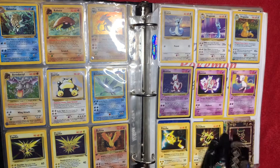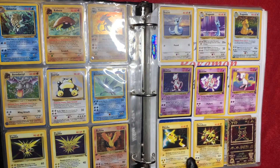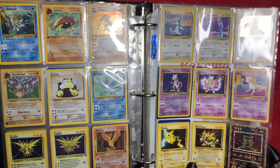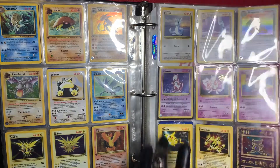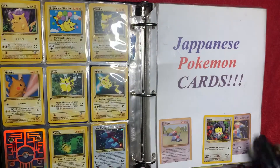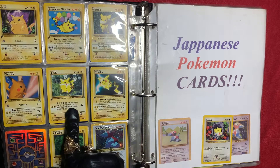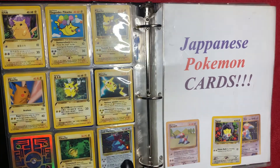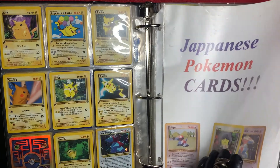I have a Moltres, which is a first edition fossil deck card. We have Dragonite — that's holographic. This is a different Pikachu which is a promo. I have Electabuzz, and this really cool card right here — I love this one. We have the Mewtwo, also holographic. Here are some more Pikachus in different languages: Japanese, Spanish, Japanese, German.